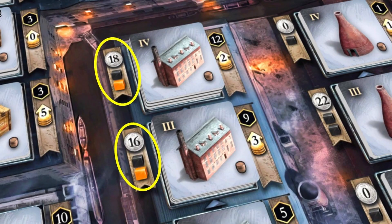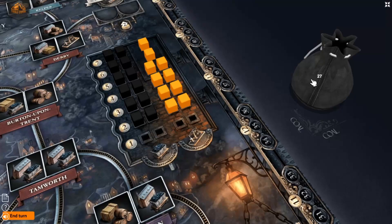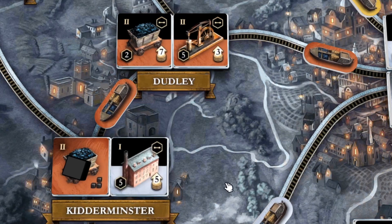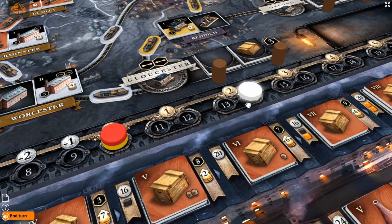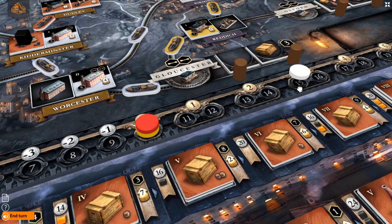Putting out those buildings and links costs money, coal and iron. Coal and iron you never hold on to in the game — you have to buy them at the moment you're going to put the building out. Therefore, it's really money that you need. So how do you get money? There are two ways. Firstly, when you get those buildings flipped, you immediately get pushed up on the income track. At the end of every round, you receive the money. The second way is you can use one of your precious actions to take a loan — but the problem with that is you slide down the income track whenever you do.